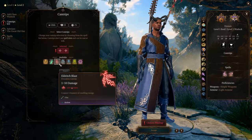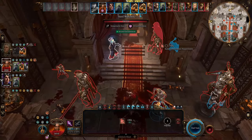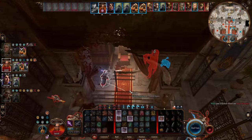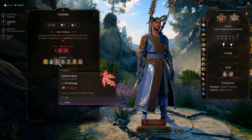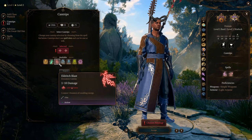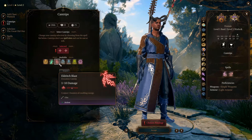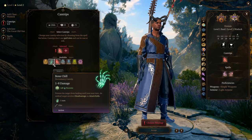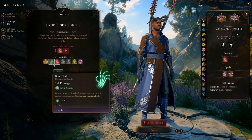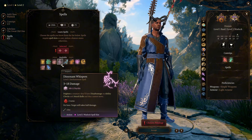For the Warlock cantrips, first we get Eldritch Blast — a force damage cantrip. We can use it when the enemies are immune to our psychic damage and mind-affecting effects. For now, Eldritch Blast only shoots 1 blast each time, but at character level 5 it becomes 2 blasts, and eventually at character level 10 it becomes 3 blasts. Then Bone Chill, which deals ranged necrotic damage and prevents enemies from healing. For the Warlock spells, we get Dissonant Whispers and Hex as discussed.